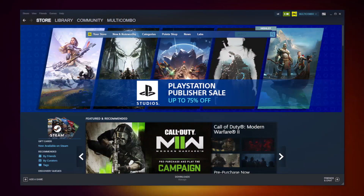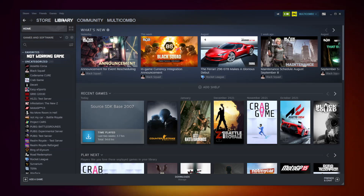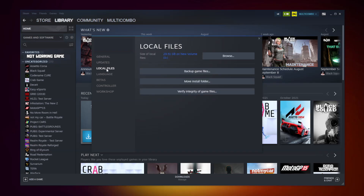Open Steam and go to the library. Right click your not-working game and click properties. Click local files. Click verify integrity of game files and wait.